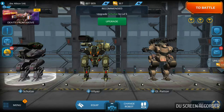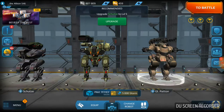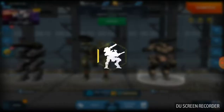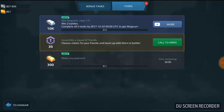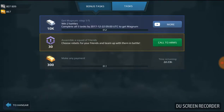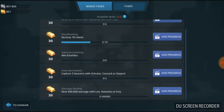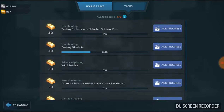How you play this game, it's pretty simple. You have three slots for different robots. There are many, many, many robots. You can do some tasks, and by doing tasks you can earn new stuff. There are some bonus tasks — those are just random stuff that you do. And then there are normal tasks that you have to accomplish, and then you will earn gold.